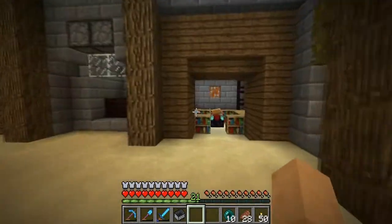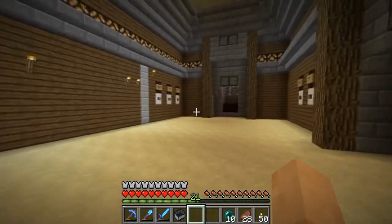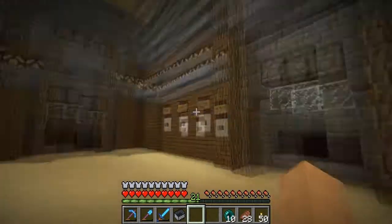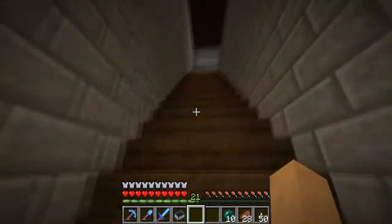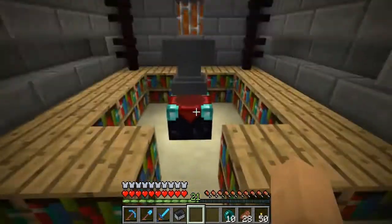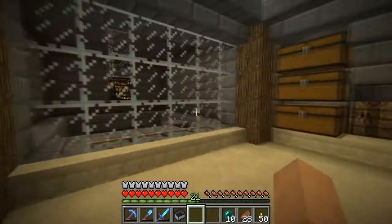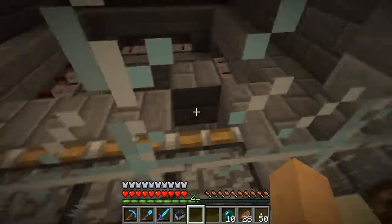Very nice, eh? Got a nice little enchanting table set up here. I think it was Cobalt that did most of the design work down here if I remember correctly. And then we just have a little upstairs area with apparently another enchanting table. Oh, that's not good.